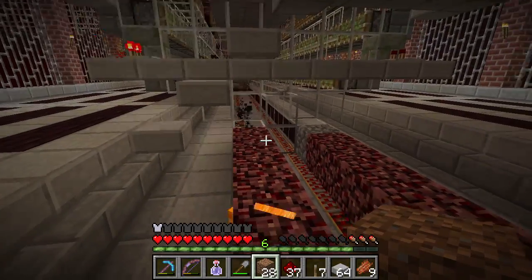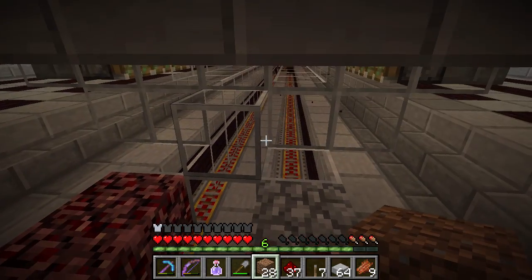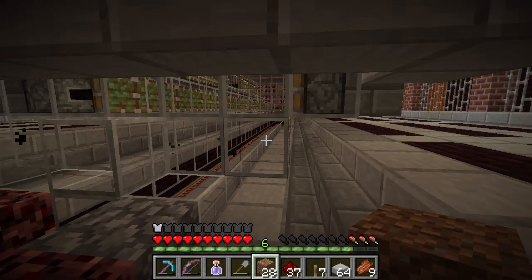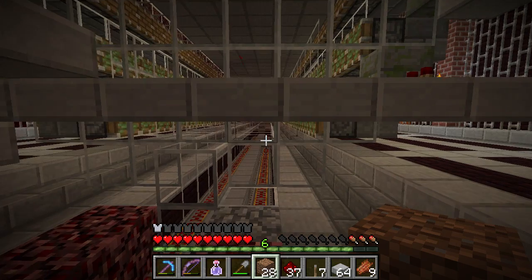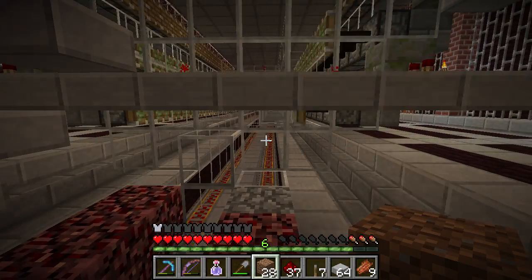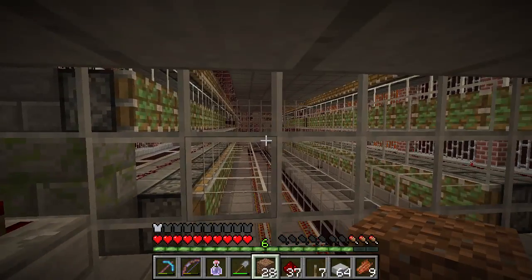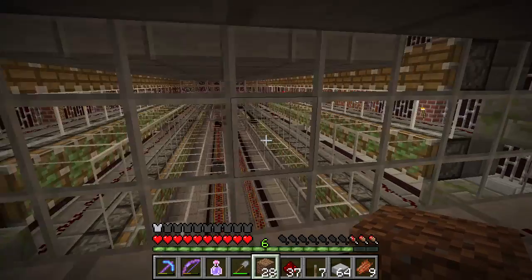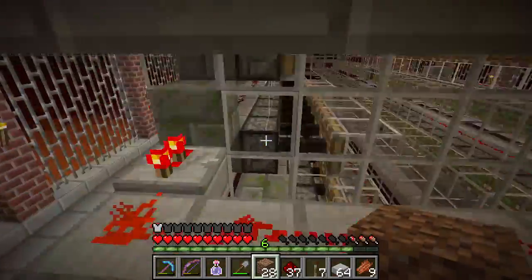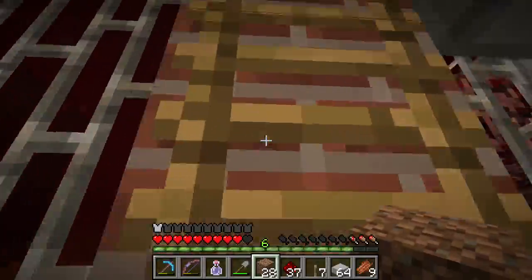I was experimenting with different ways of having the mobs collected and what I came back to was having them just in one single line with the cart going around. I was trying to have multiple cart lines to speed things up but I realized it would just make everything really complicated — I'd need multiple detectors and that kind of thing. It just adds up to more lag. It's already pretty laggy as it is, so that's one of the reasons I didn't want more.